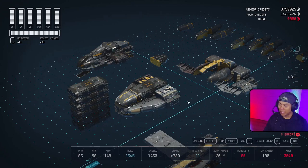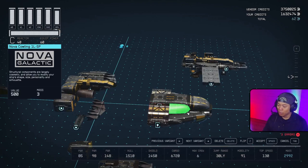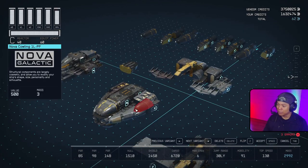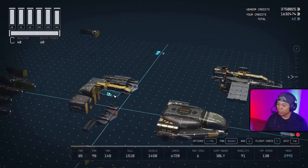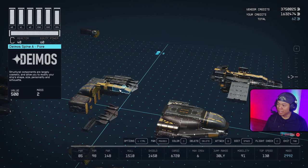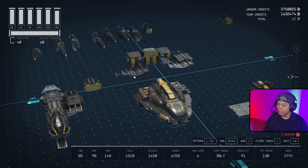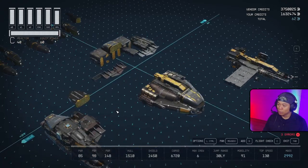Bring over the HopeTech Cap A to conclude that section. Now bring over the Nova Cowling 1L - bring it in and flip-glitch this one in. Bring in the other piece on the other side, Nova Cowlings on both sides, flip-glitch that in. Then bring over the Deimos Spine A and Spine C - bring that to the top.